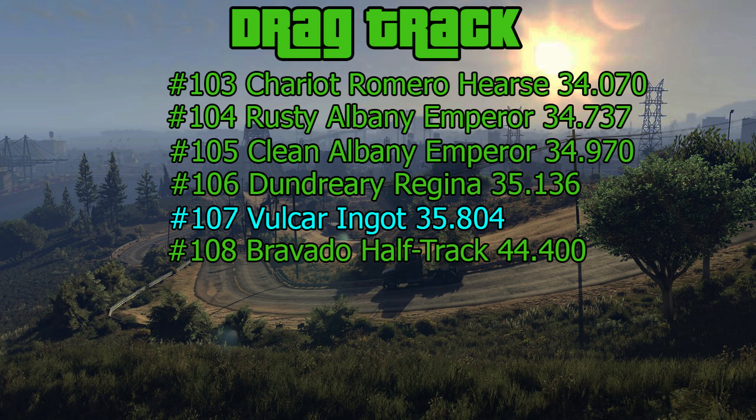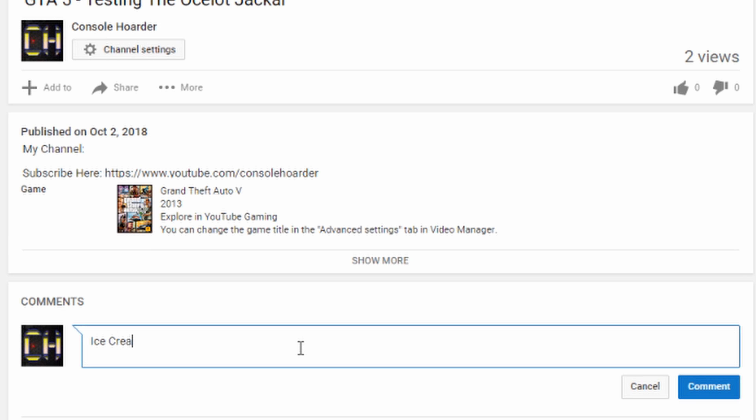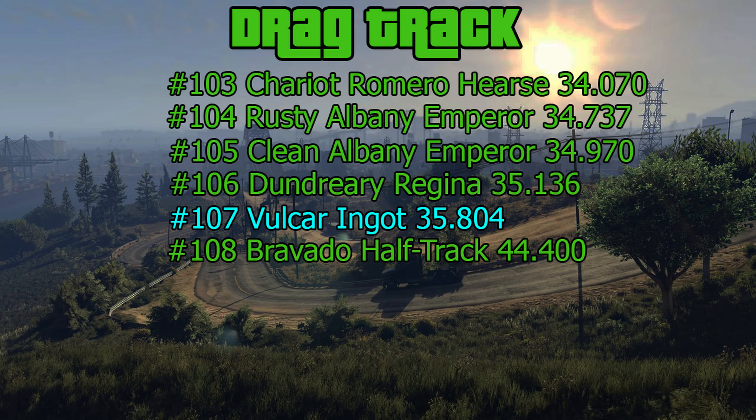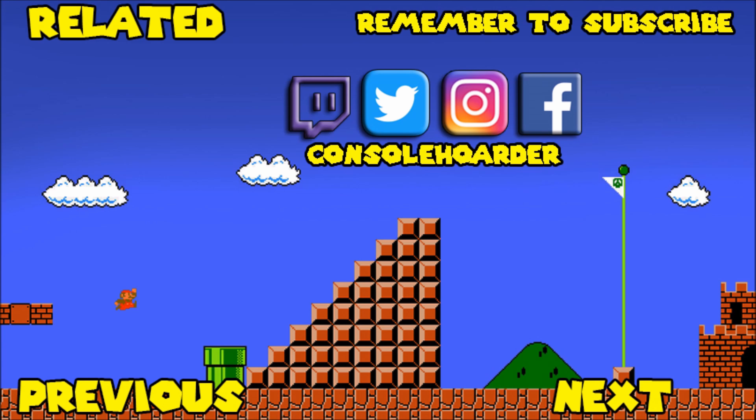That literally blows my mind. I can't believe that we found a vehicle slower than the Regina. I'm sure the BF Surfer has to be the slowest vehicle — I can't imagine anything slower than that, which we will test in the future sometime. Post in the comments down below a vehicle you'd like to see me test in the next episode of Testing Tuesday. Hope you guys enjoyed this one, and I'll see you in the next one. If you did enjoy the video, don't forget to watch one of my previous, next, and related videos, and check out my other social medias in the description down below.